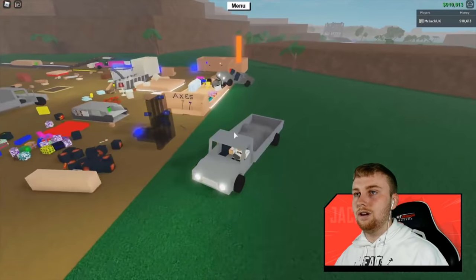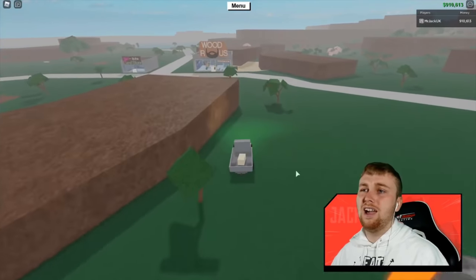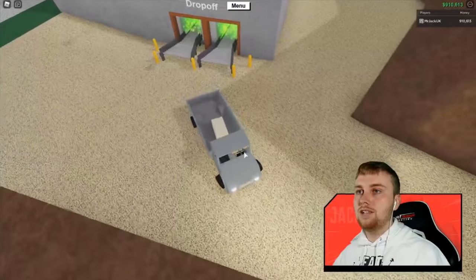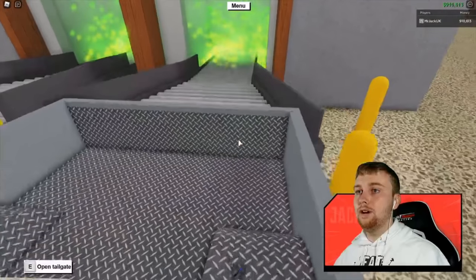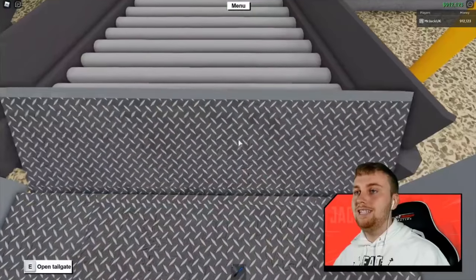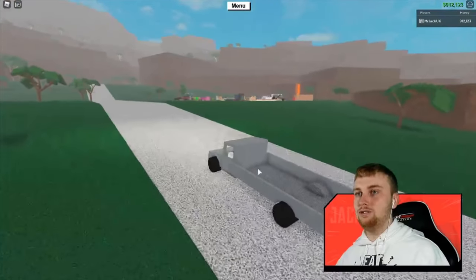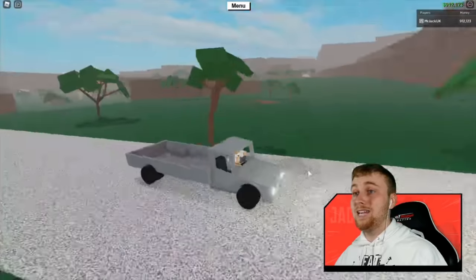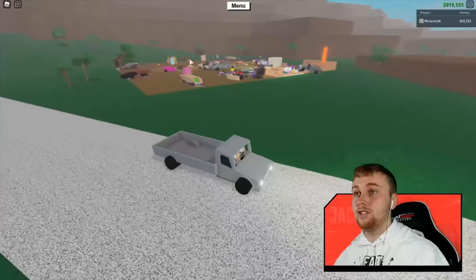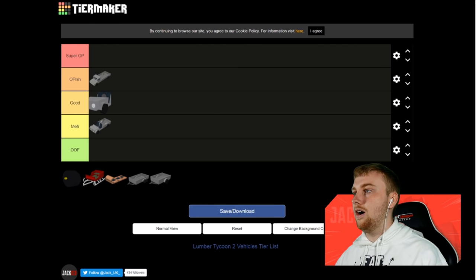Now people ask: what's the point of the tailgate? There actually is a point. You can reverse a truck full of wood right up to the wood drop-off, open the tailgate, and as you reverse, the wood automatically slides into the drop-off, which makes life a lot easier when unloading. That is why I would say this is probably the best truck in the game so far. Considering it has all the features of the others and more, I'd say it's OP-ish.